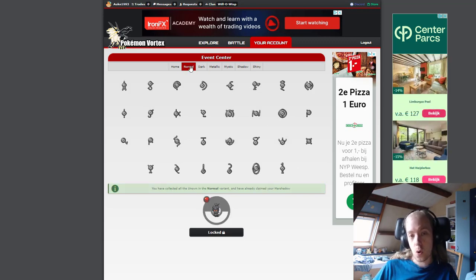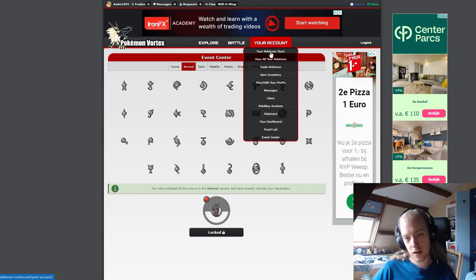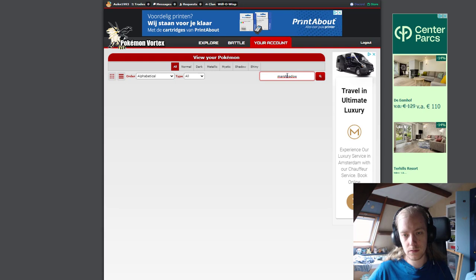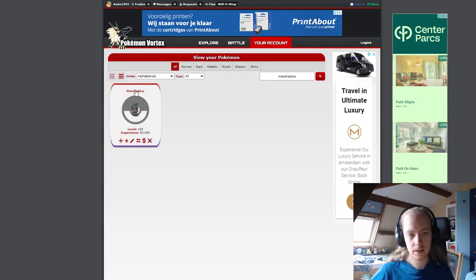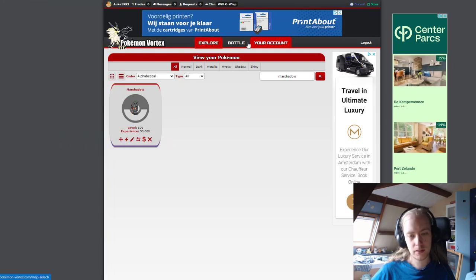Once you have all of them caught — not already have, because I have pretty much every Unknown, but I haven't caught them all this month — I caught all the normals this month, so I was able to click the claim button and I got myself a Marshadow. Here's my Marshadow: Spectral Thief, Clisk, Sucker Punch, Poison Jab. It's cool.